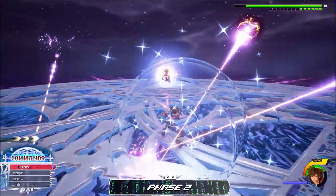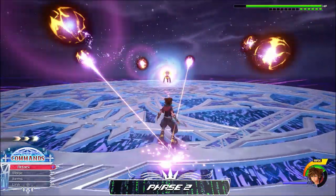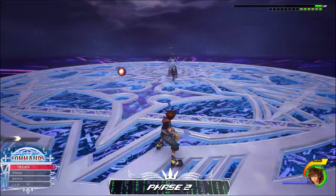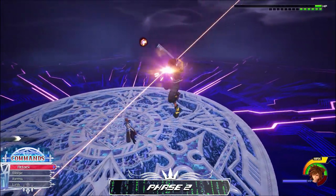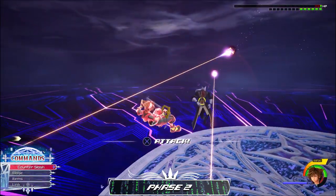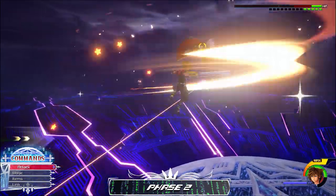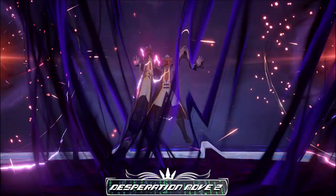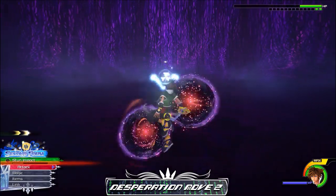Ansem will repeat all of his phase two moves until you get down to two health bars, at which point he will start his second and final DM. Keep in mind that if you leave Ansem alone long enough after only doing seven and a half bars of damage, he can jump straight into his second DM, so make sure you are punishing him when you can. Desperation move number two — alright guys, home stretch. If we're able to deal with his moves here, you win the battle.